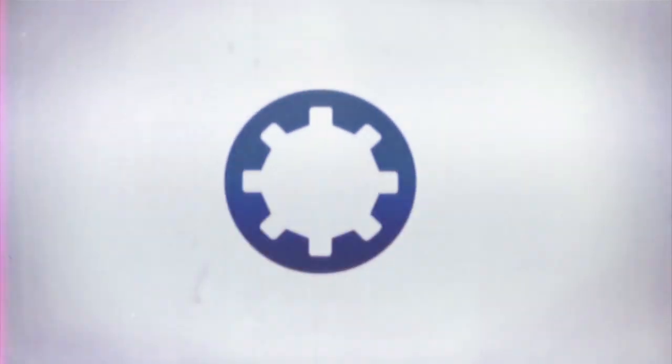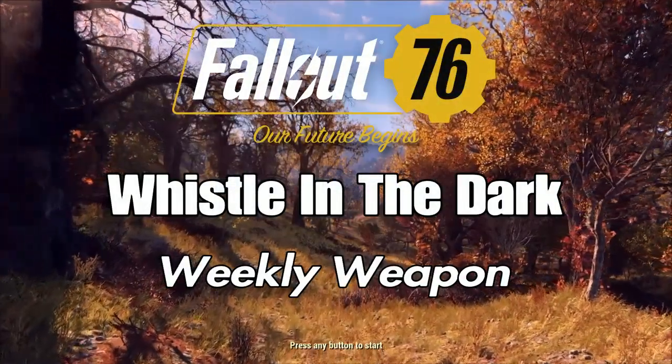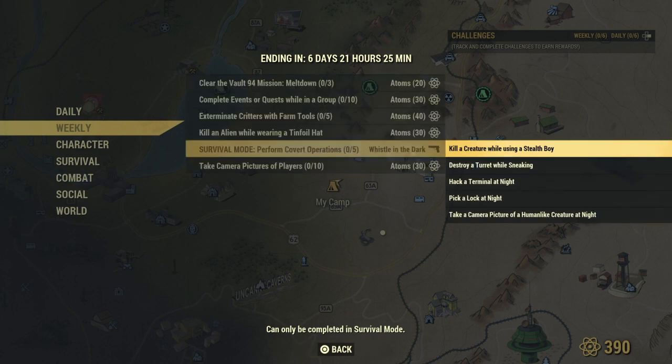Hey, what's up everybody, welcome to Carpo Gaming. In today's video we're going to be showing you how you can get the weekly weapon called the Whistle in the Dark. That's right, Fallout 76 three-star legendary weapon. But this actually is a repeat — I already did a video on it. But anyway, you're here, so let's go over everything that you're going to need to do in order to get it.